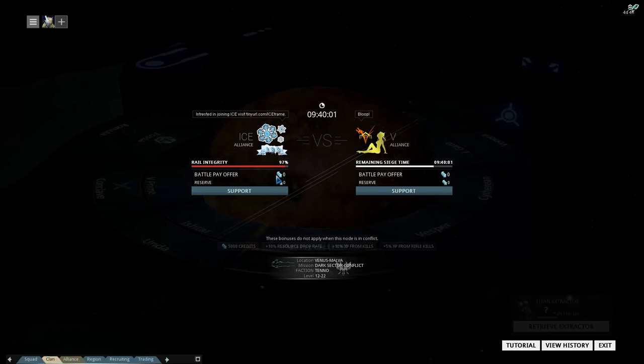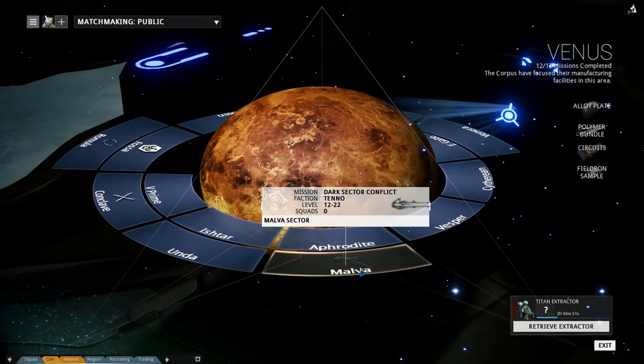If you win as a defender it does not knock time off the attacker's clock. There's a set amount of time to knock down the percentage, and it takes roughly 20 runs per percentage point. If you are attacking or defending and you lose but there is battle pay, you get half the battle pay. If you win, you get the full battle pay, as long as there is still reserve money remaining.